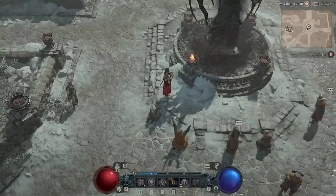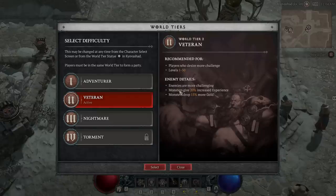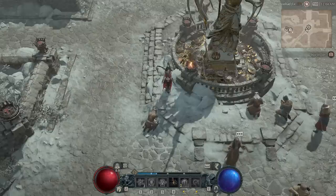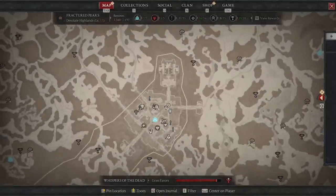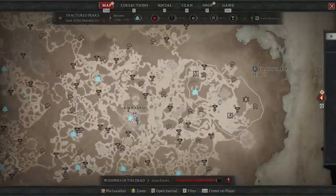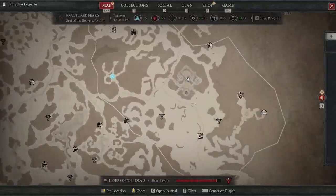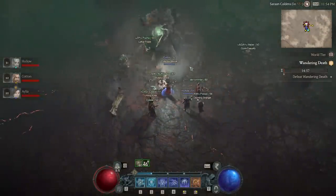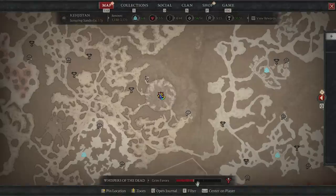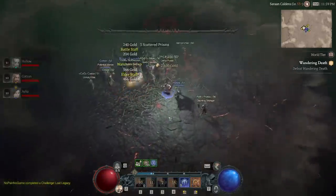If you're wondering whether you can drop down to World Tier 1, get to 10 Grim Favours, then go up to World Tier 3 and get a better reward — no. Every single World Tier has its own Tree of Whispers with its own 10 Grim Offerings to be filled. You can see different amounts of Grim Favours depending on which World Tier you switch to, so sadly you can't game the system like that. And as an aside, if the World Boss is ever up, you may as well go do it as it will always count for 5 Grim Favours, as well as giving you the awesome World Boss drops which are very much worth getting as often as possible.